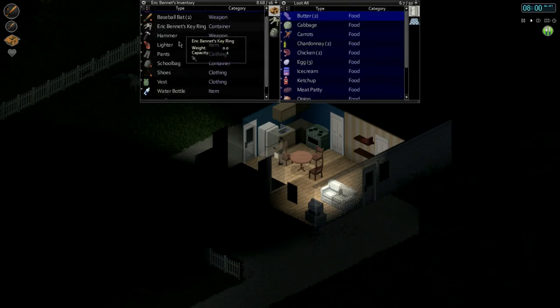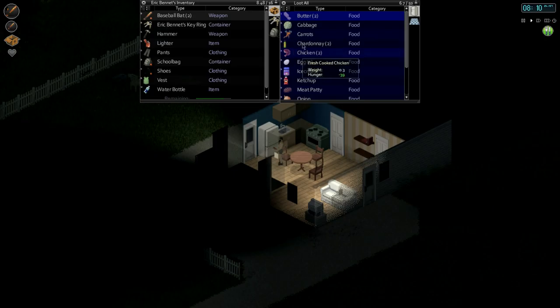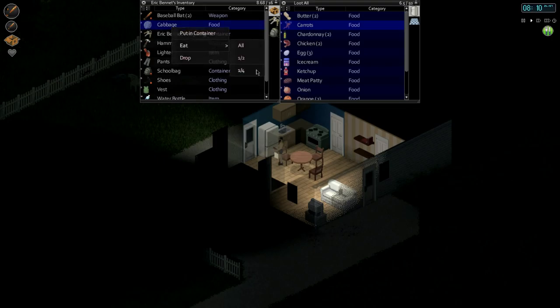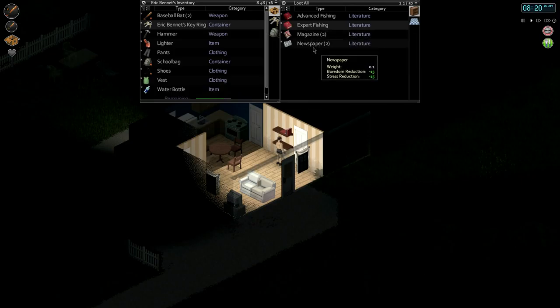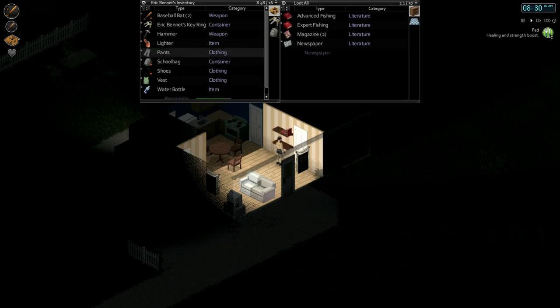Let's eat a quarter of the chicken — I guess the right thing to do is just eat it completely. Let's eat a quarter of the cabbage, another quarter, and let's eat all of it. Getting bored — occupy yourself. Don't worry, we've got these magazines and newspapers here. Let's do a quick read of the newspaper. That should take care of the boredness.